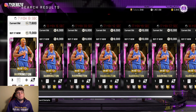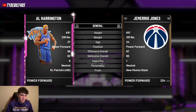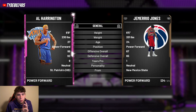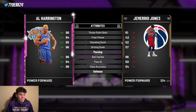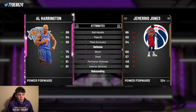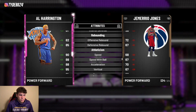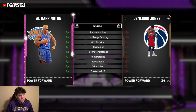Coming in at number six is Pink Diamond Al Harrington — one of the newer cards. He can play between positions which makes this card super good. One thing to note: he has a Carmelo Anthony type release so he cannot shoot corner threes. Stats: 96 three-ball, 96 driving dunk, 86 ball handle. 91 perimeter defense, decent rebounder, 90 speed with 90 lateral quickness. On-ball steal tendency is a 69.